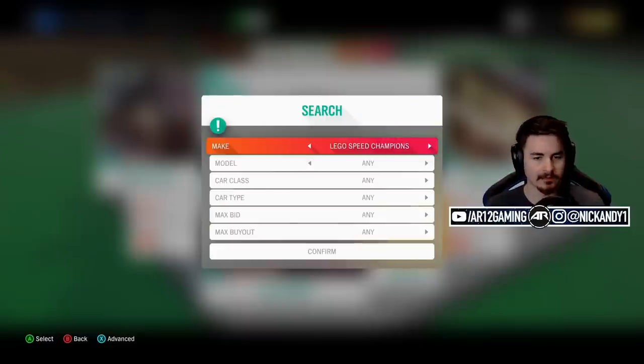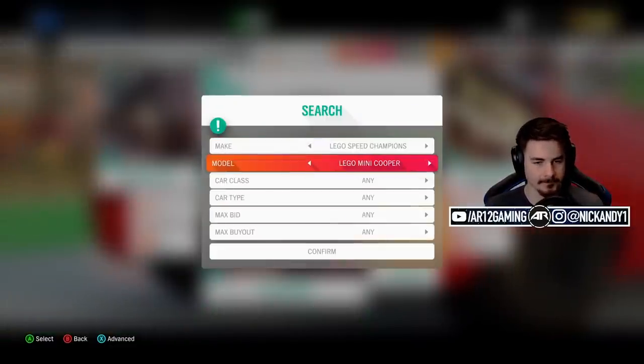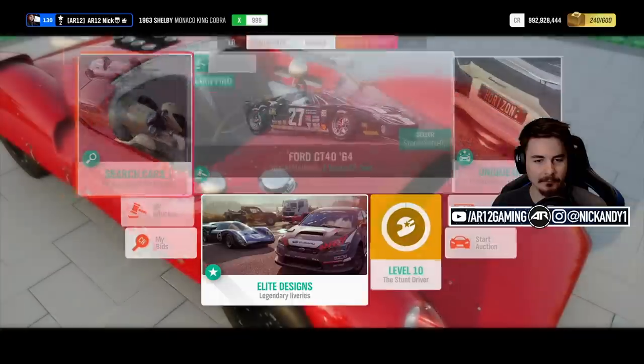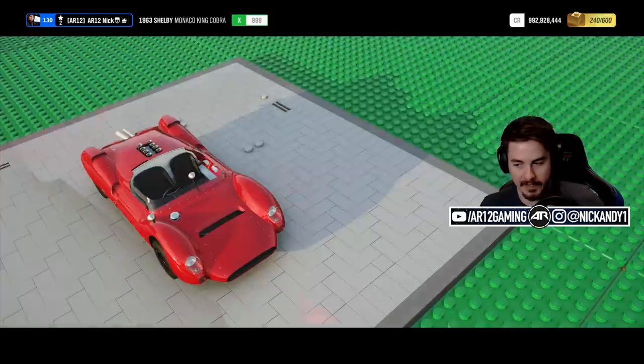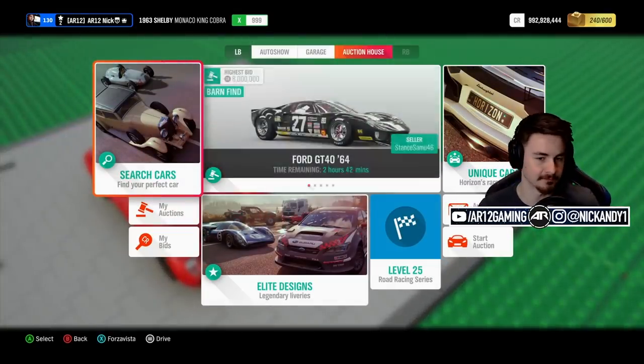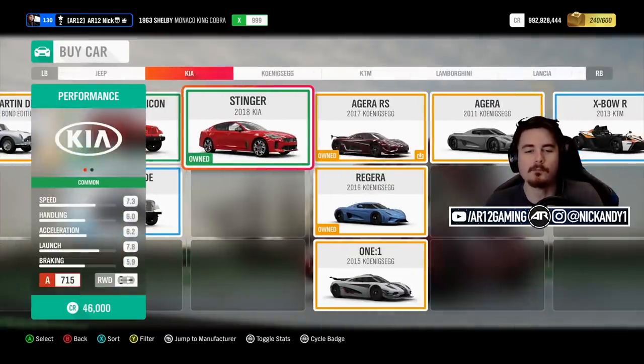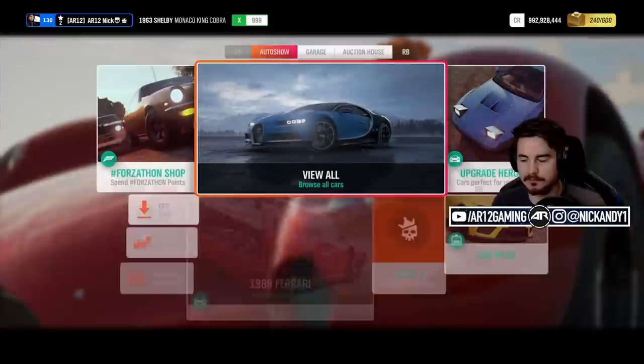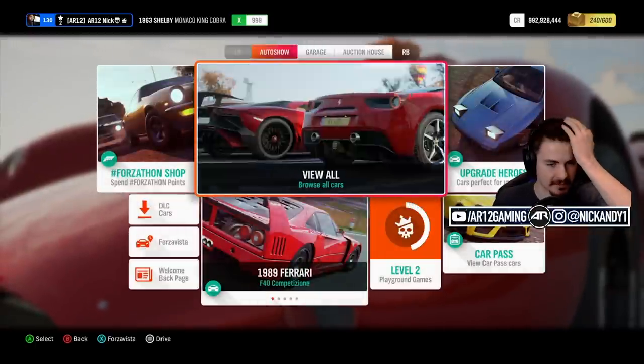We've got the LEGO Ferrari F40, the LEGO Mini Cooper, the LEGO Senna. I mean, if you want to buy one in real life, good luck — you'll never find one. There are more than the three cars we've seen — we know there's a barn find, but we just haven't gone far enough into the expansion yet to trigger it. I guess we'll have to do the barn find tomorrow, so make sure you subscribe for that. Let's go do another race.